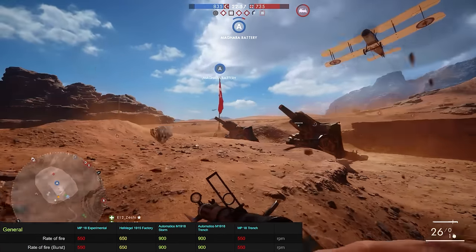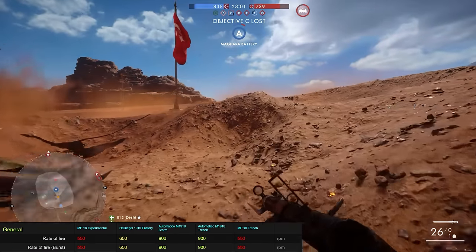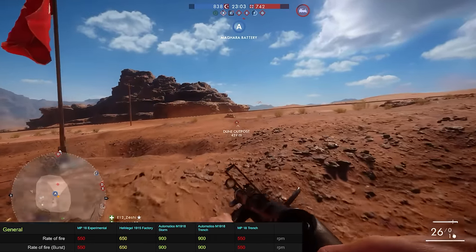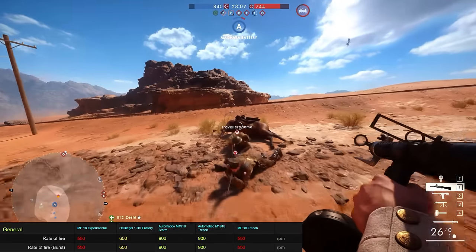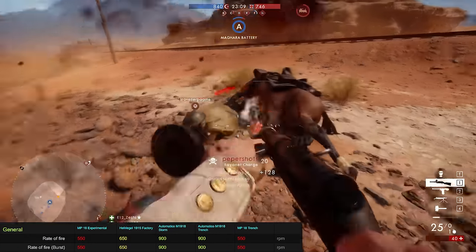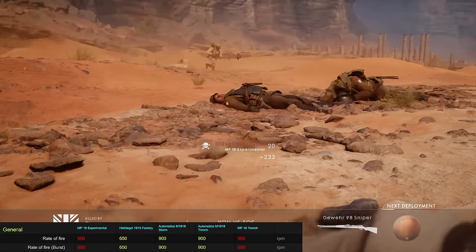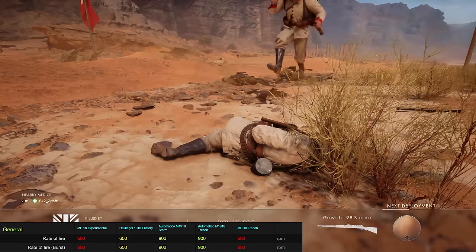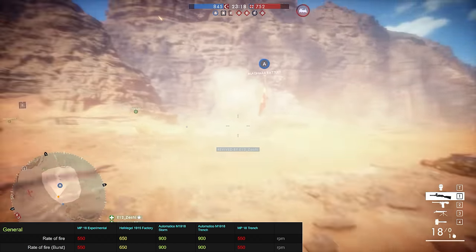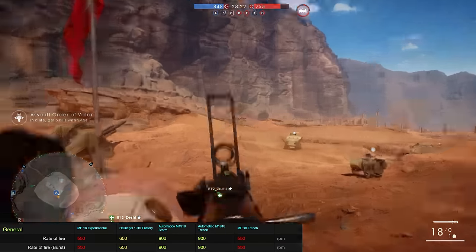In terms of fire rate, the MP18 comes in at 550 rounds per minute, which is somewhat lower than the Hellriegel's 650 and a lot lower than the Automatico's 900 rounds per minute. This is a definite disadvantage at close range, which is compounded by the fact that the MP18 Experimental fires strictly in 3-round bursts. You can chain these 3-round bursts to basically create fully automatic fire, but it's definitely something that takes some getting used to.